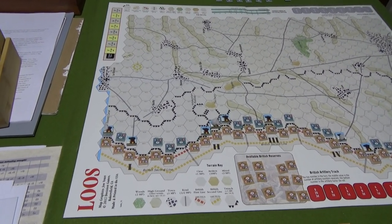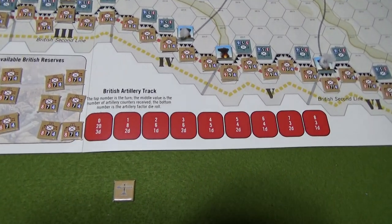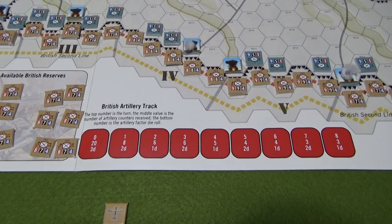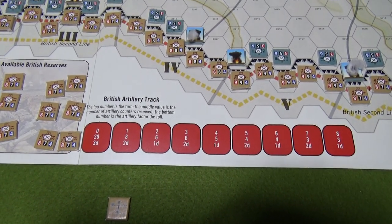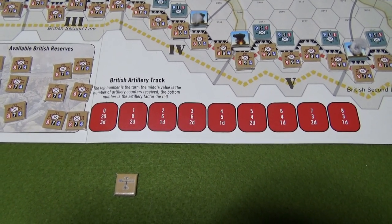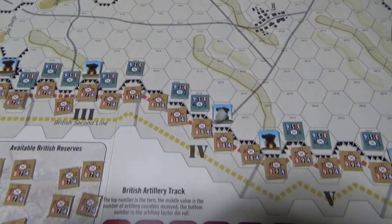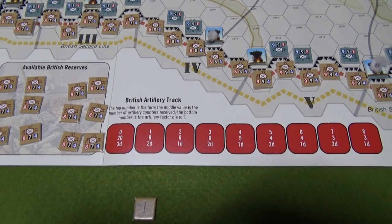The first issue — and I'm glad I checked — was on the artillery track. If you see here, it shows 0, then 20, then 3 dice. That's not right. It should only be 10. I don't have any 20 artillery markers — those things with the explosions. I checked again and it should only be 10, not 20.